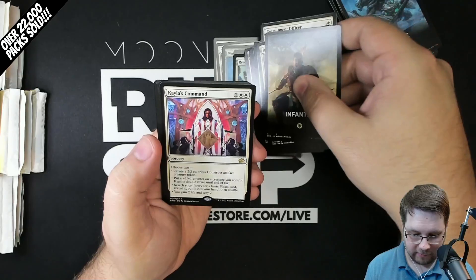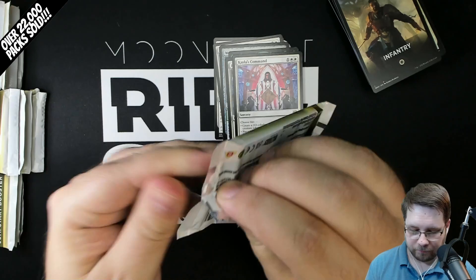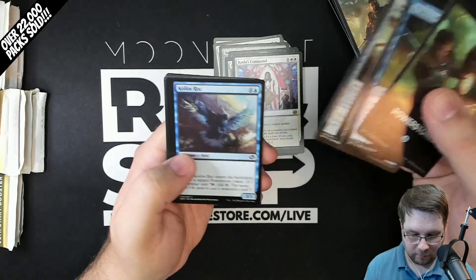One of the rares in these packs is pretty standard - Rescue Retriever looks like it's it. And then Kayla's Command, the other one, comes from a list of monocolor rares of that color that they thought would go well in these decks. I think each color has two different decks. They both have the same theme name, but they have different commons and uncommons. And then the random rare - Power Stones is the blue version.